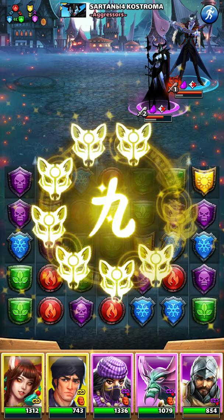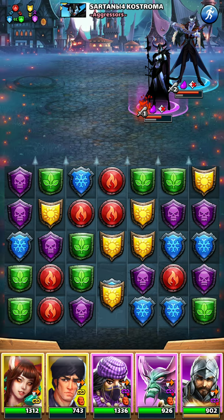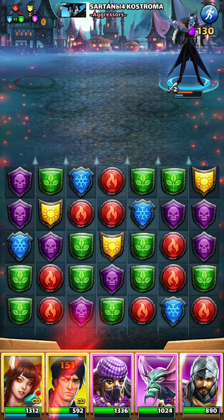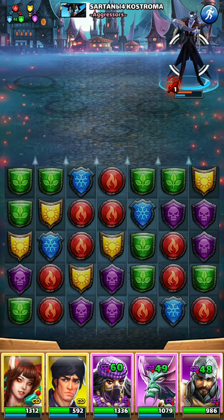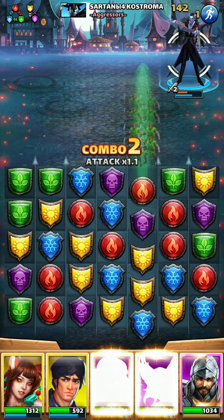Now I'll try to set something up underneath Sartana — that was successful since she can't gain mana now. This should kill her and almost charge my guys up again. I'm not looking for tiles underneath Rumpelstiltskin — I can't remember his name — I'm just looking to ghost tiles to charge up my specials and then I will kill him. Okay, that should be it.